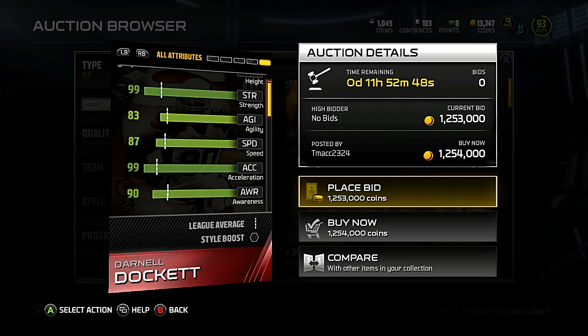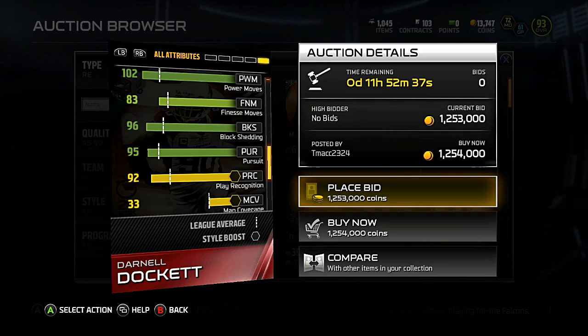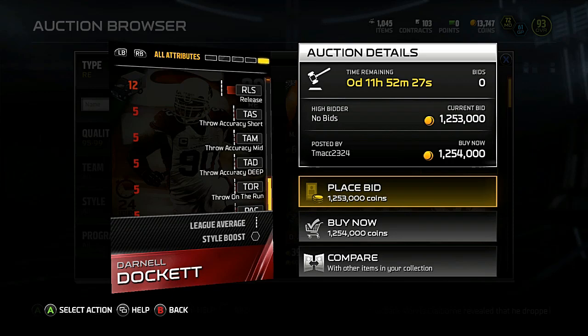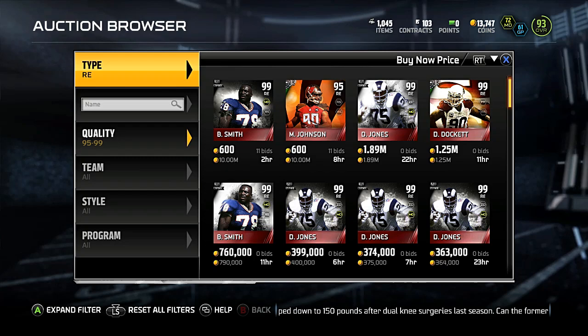That's what people do when cards first come out, even used once too — kind of crazy. Tackle is a little on the low side. 83 finesse move, crazy power move. He really doesn't look too special — he looks good but not that special. He definitely ain't one-million special, not even close. 99 hit power is nice, but outside of that Darnell Docket looks pretty savage. I like the 99 Excel but that's really about it.